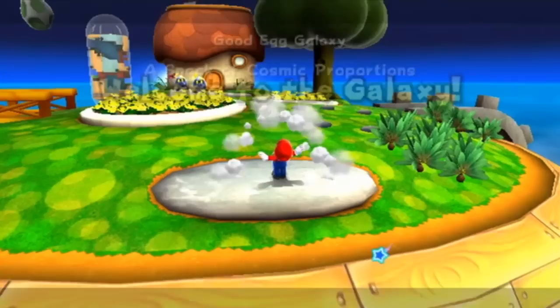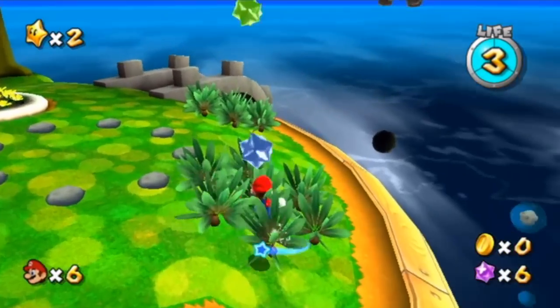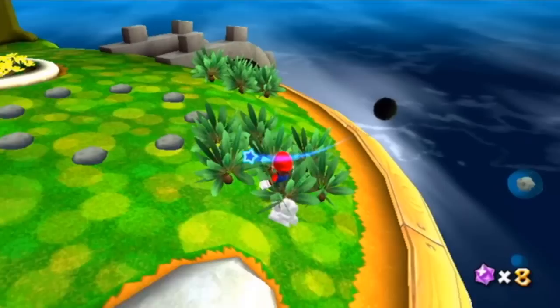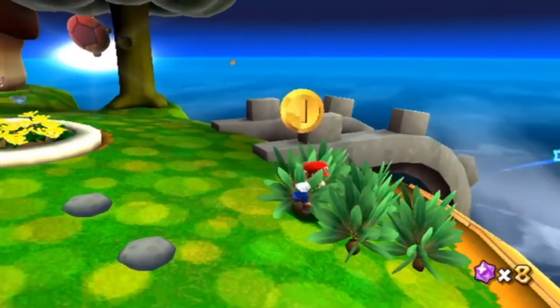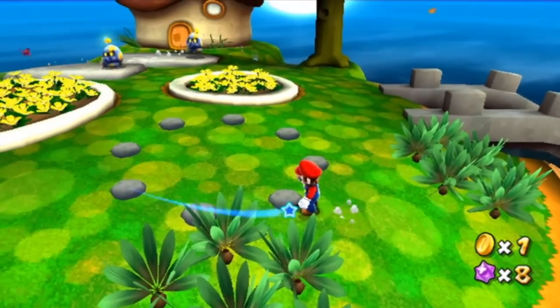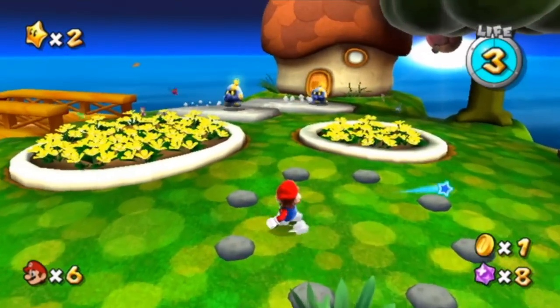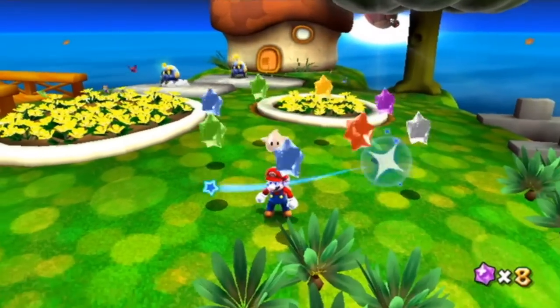Collect some Star Bits and welcome to the galaxy. Here's actually a little known fact back when this game came out — but since it's been out for about five years now, I think it came out in 2007. This patch here: if you spin into anything that looks like a circle of stones, or whatever they may look like, and spin, it turns into Star Bits.